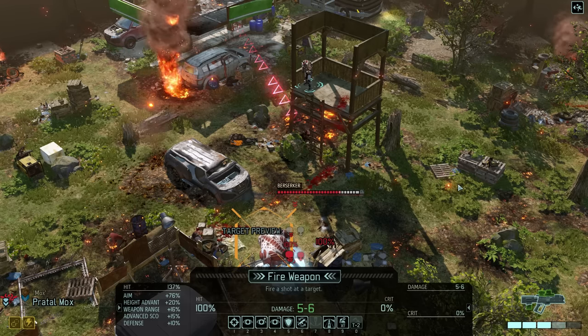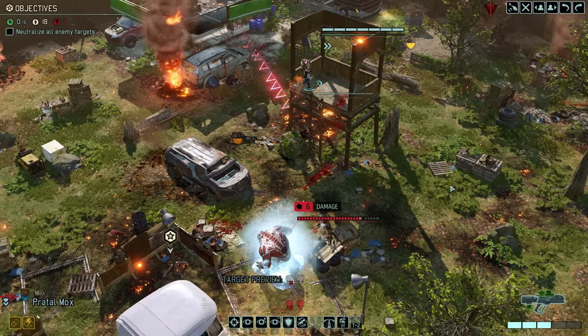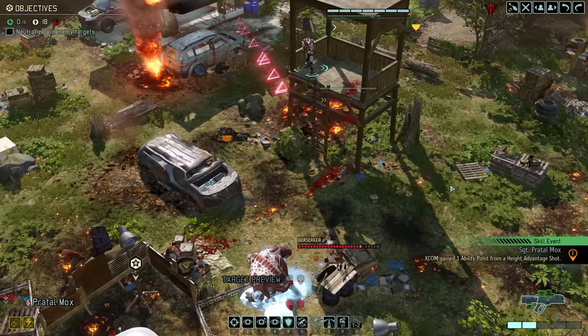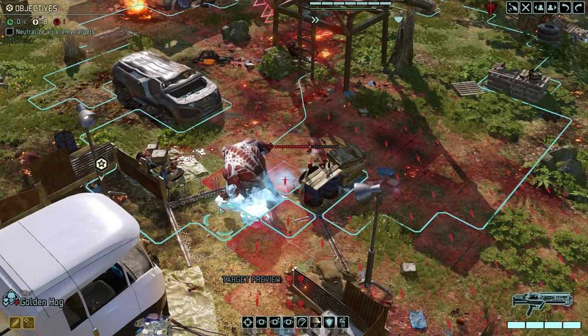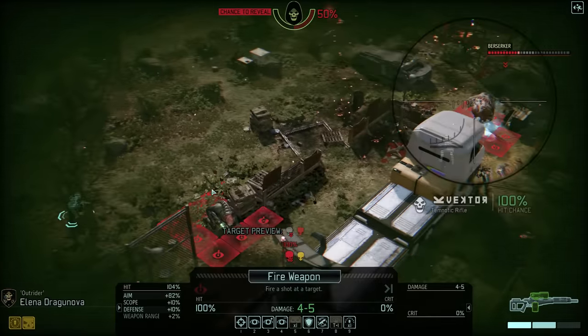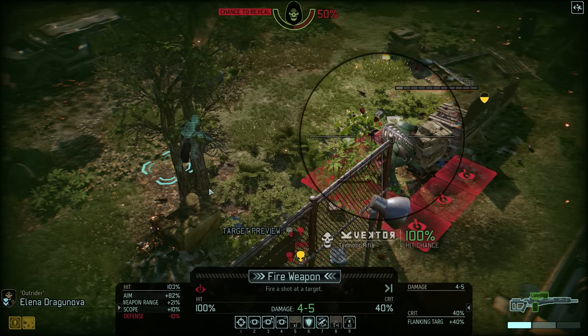That means we need to focus one additional soldier on the Muton. Mox, however, is in a perfect position to double tap the Berserker — his ability to fire twice if he doesn't move already results in 12 lovely points of damage. That's a great start, but still leaves the Berserker with 16 hit points. Since it is doubtful we'll be able to kill it with that much health left, let us instead at least secure the kill of the Muton with Dragonova.